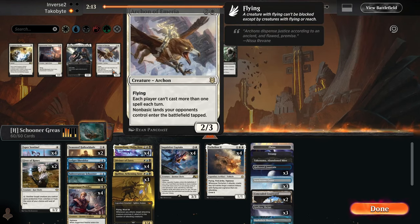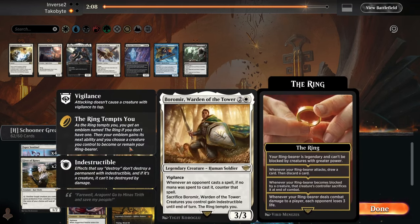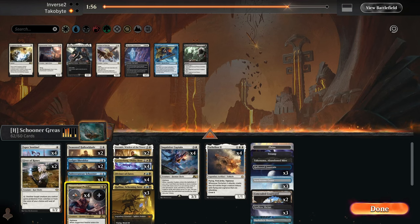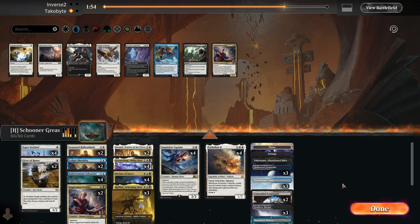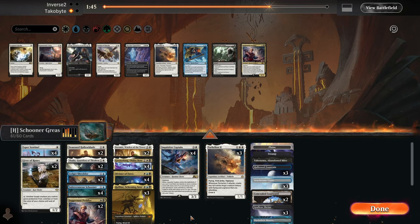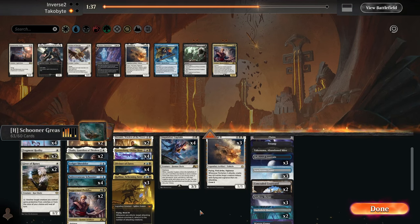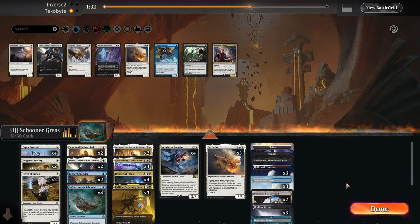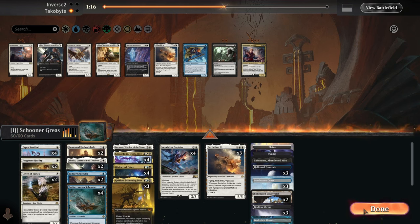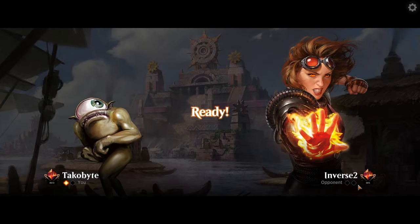Okay, so Archon — I think Boromir actually might be good. Boromir might be good, Ledger Shredder could be good, I think Juggernaut is bad, and Dahlia could be really good. I'm gonna take out a Parhelion. I want to Fragment Reality. I'll take out the Juggernauts. The Schooner should be pretty good because it's a three-four.